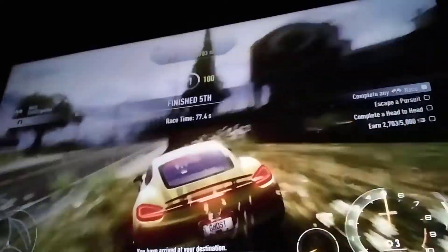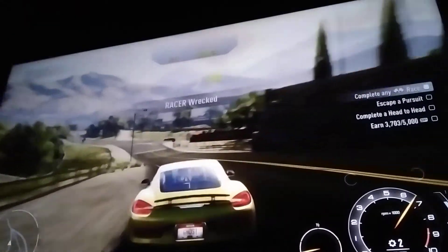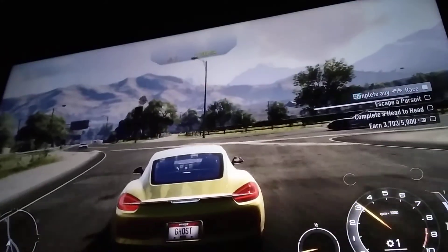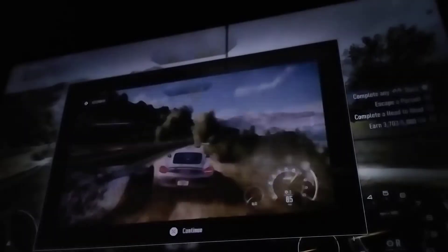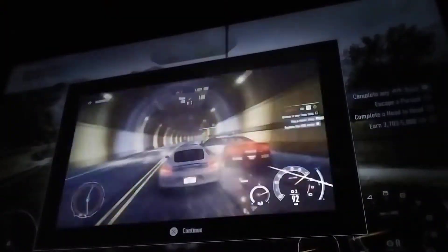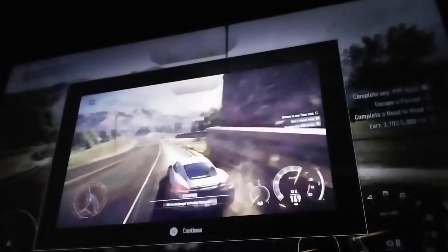You completed your first objective. Every objective earns you speed points and increases your multiplier at the top of the screen. It also raises your heat level. The higher your heat level, the harder the cops will try and chase you down. The cops have found you — time to get out of here. The cops will chase you down and try to bust you any way they can. If you get busted, you will lose your speed points and your multiplier.